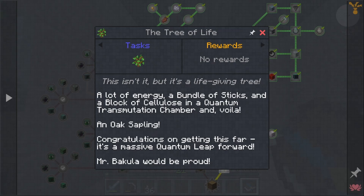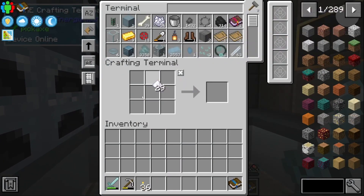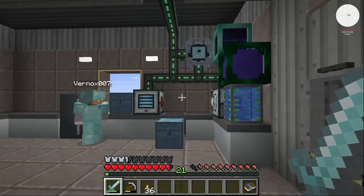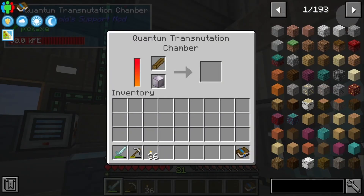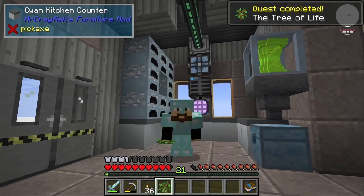We've got three more quests to do before we can get into a quest for dirt — something to do next time. Once we get this sapling... got it — you beat me to it. Look at there — we got that sapling. We have a sapling!